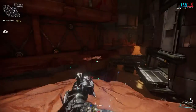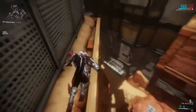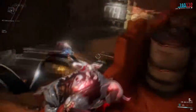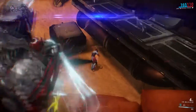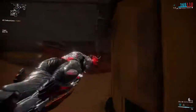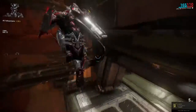When it comes to the Conclave, Rhino is slightly neutered. His Charge is more like a headbutt and doesn't provide immunity mid-cast. His Iron Skin decays slowly over time, his Roar lasts only 20 seconds with a longer cast time, and his Stomp doesn't suspend other Tenno but instead staggers and massively slows them for a bit. He may be slow but his tankiness kind of makes up for it, especially with smart use of his skills.